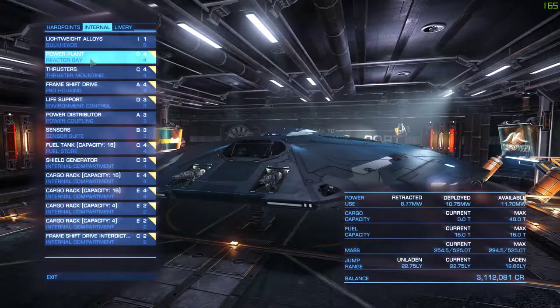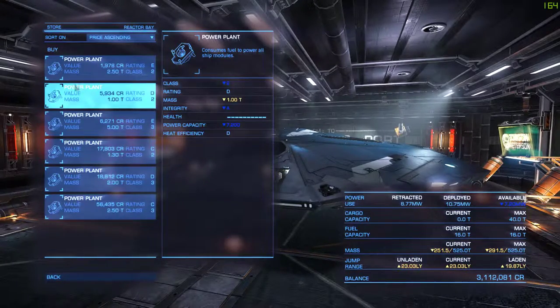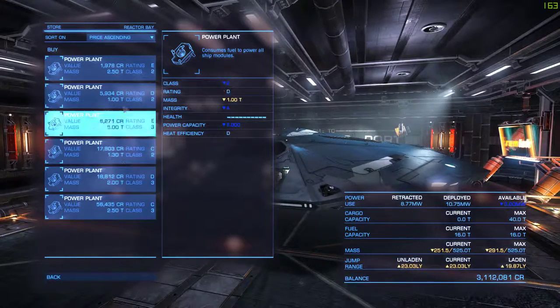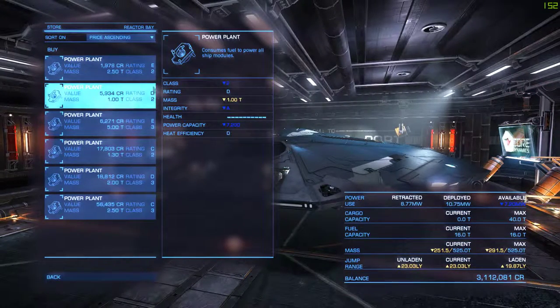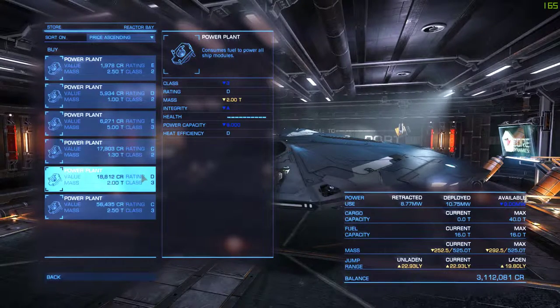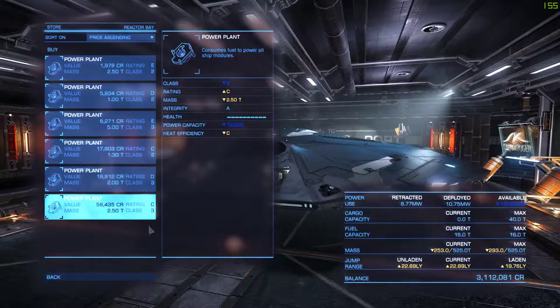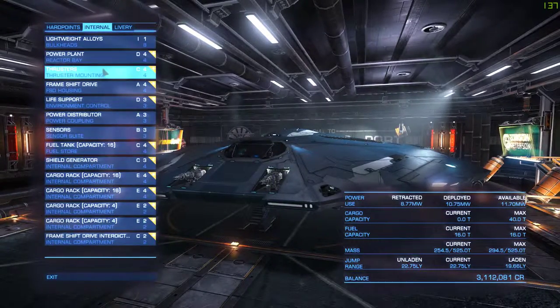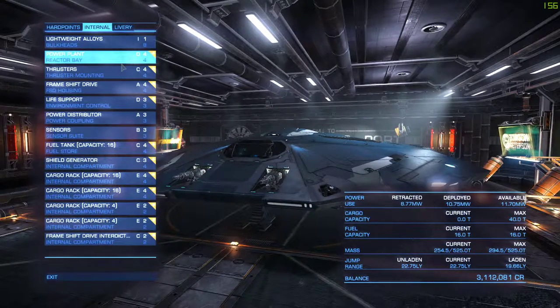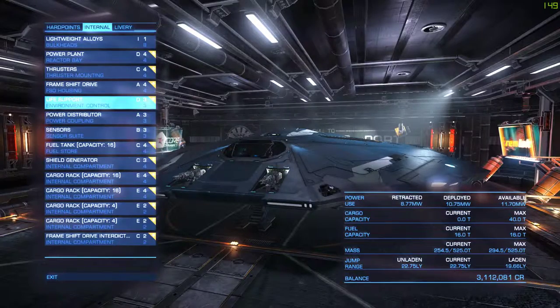I've got the standard lightweight alloys and a D4 power plant, but if I had no shields and no weapons I could use a D3 power plant and still get away with it — D2 might be a little too power-insufficient but a D3 might have enough while still being quite a lot lighter. Equipping lighter class components makes your ship lighter and gives you a higher jump range, so you want the lightest and most efficient power plant your ship can house — enough to power everything except weapons, which you won't have for trading.